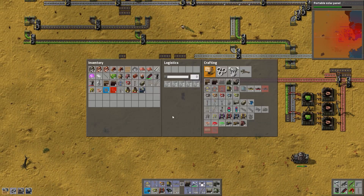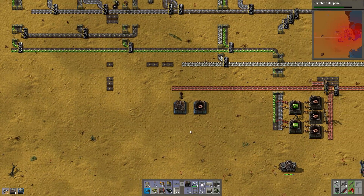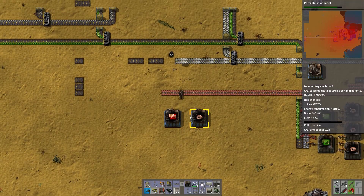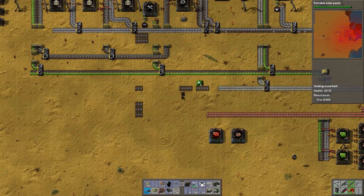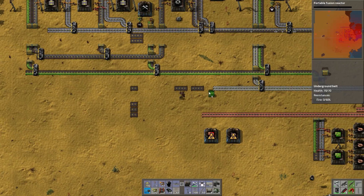You make circuits — or, what's it called? Cable. And you make advanced circuits, which means you're going to want plastic and circuits. Hooray.